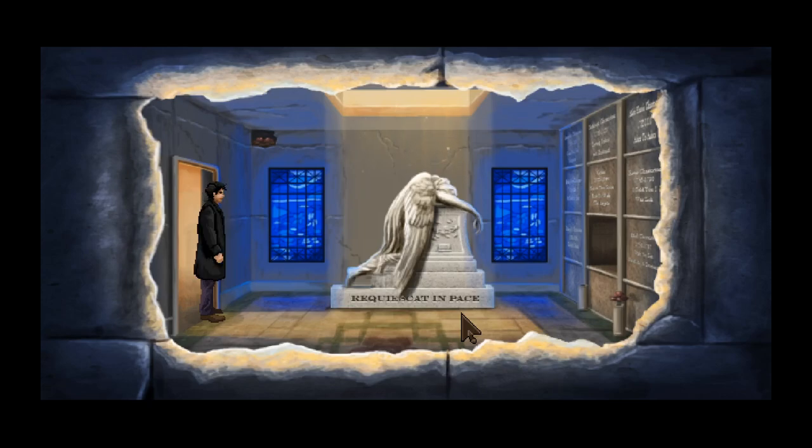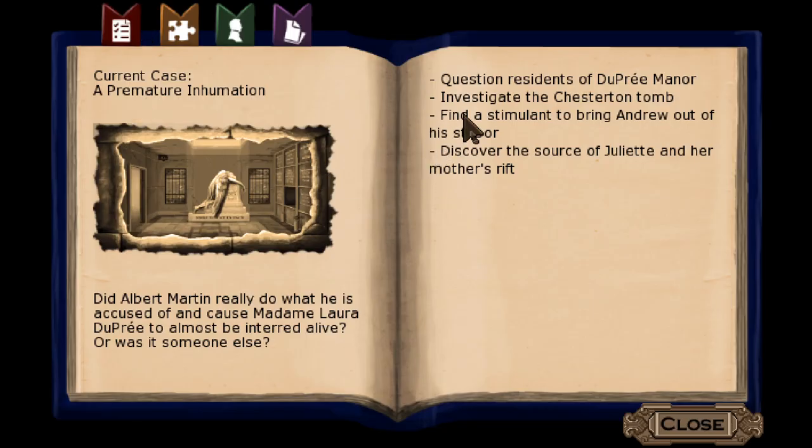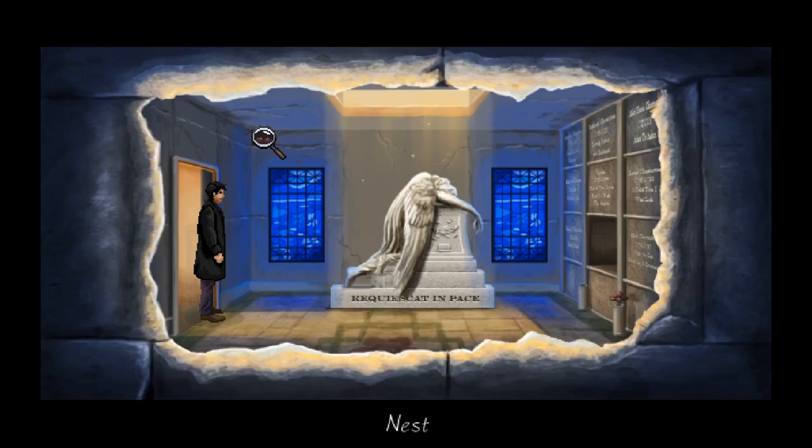Hi everybody, welcome back to Lamplight City. We are in the Chesterton tomb. One of our goals is to investigate this place. We managed to get inside with the help of our wife. We knocked out the police officer, which I'm a little worried about - hopefully that's not going to come back to bite us. Let's have a look around.